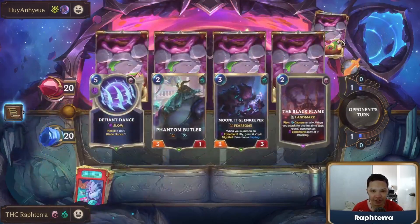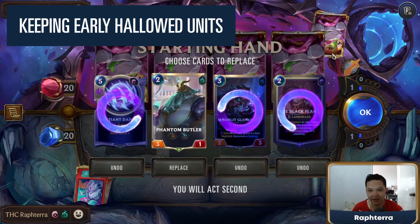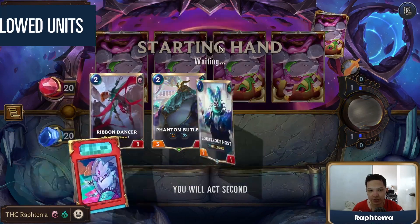We're up against Nora Evelyn. We should be okay against Nora Evelyn — hopefully. I don't think I keep the Black Flame. We just want a stronger board overall.